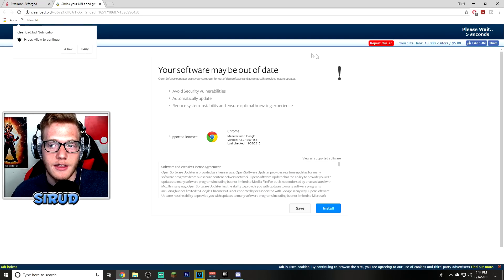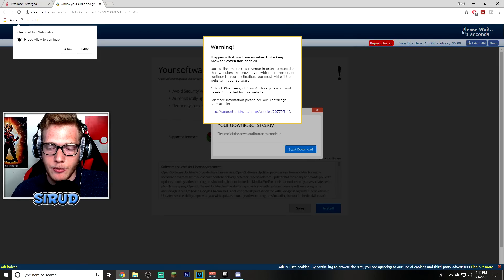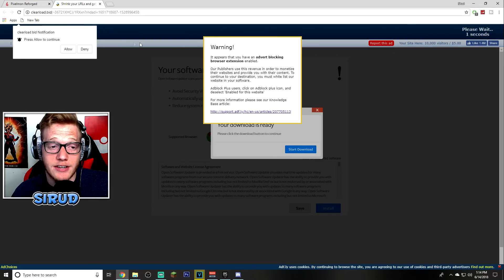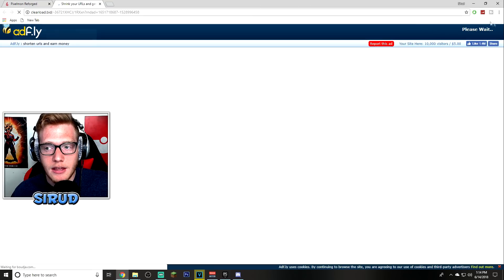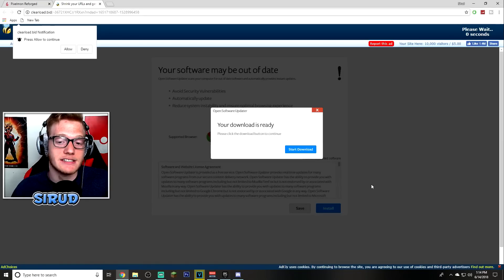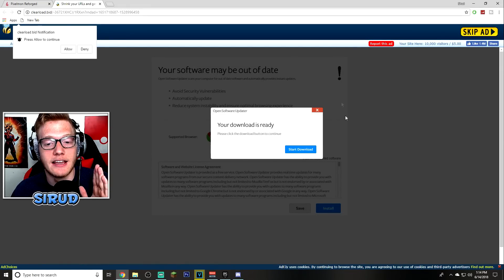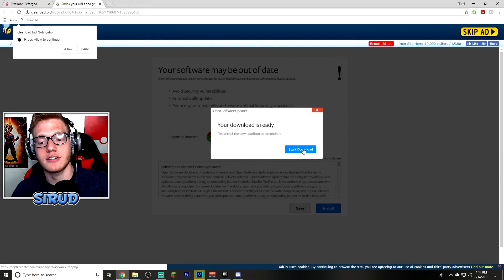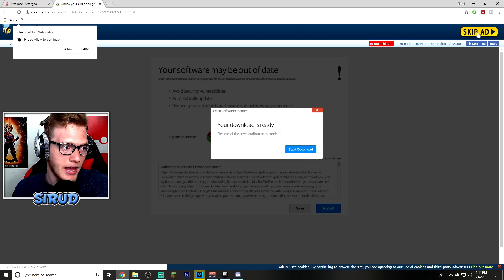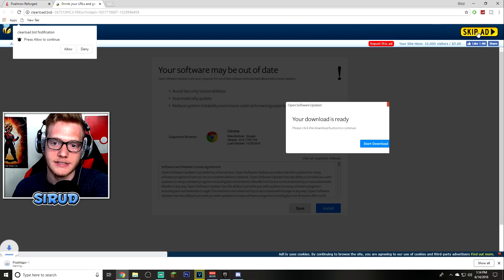This is going to be a very similar process to the Forge download where you have to wait until the top corner says Skip. I'm using ad block so I'll have to hit Pause on the site — if you're using ad block as well, you have to do the same thing. Do not click anything on this page. I cannot emphasize this enough: do not click 'Start Download,' do not click 'Install,' don't hit Allow — don't touch anything. Just go up and hit Skip Ad.